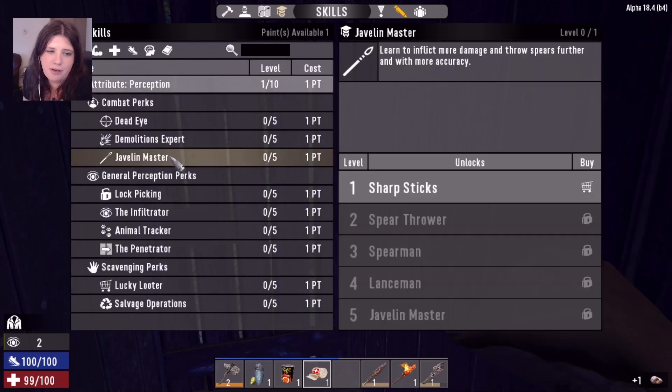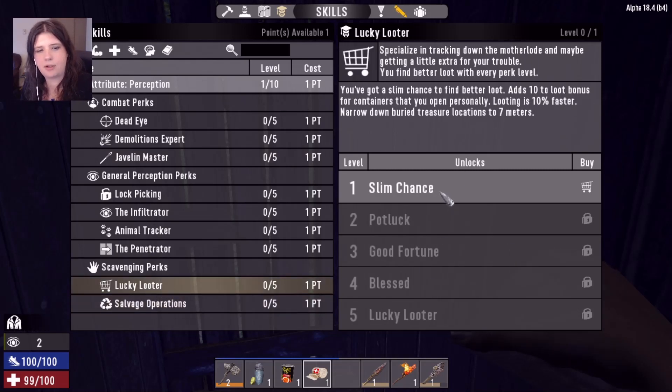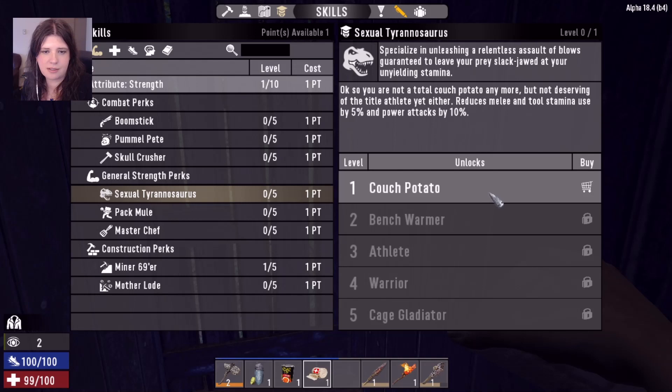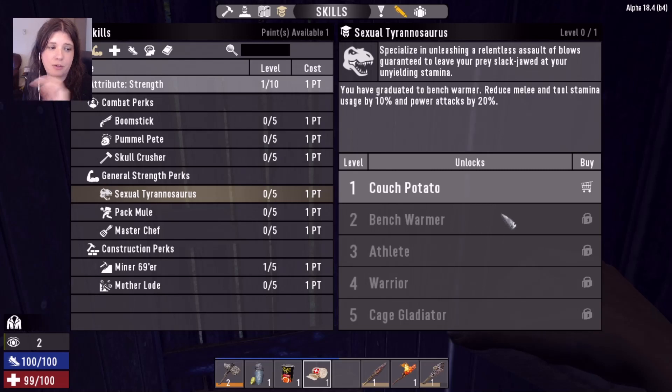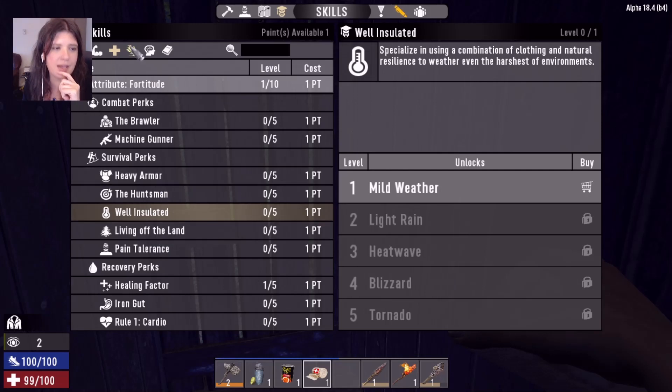Other skill options: Looting lets you loot faster and get a better loot bonus. Sexual Tyrannosaurus is really good because it gives you more stamina — you'll really feel stamina hurting you early on. Many people recommend putting a point there, though it's your call.